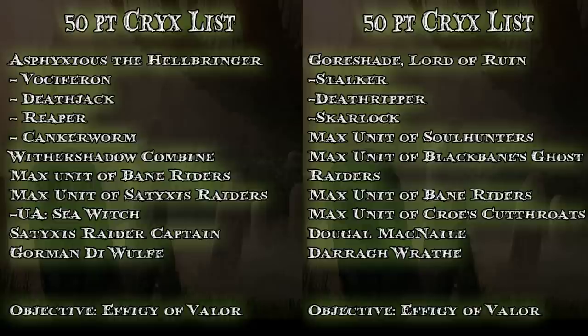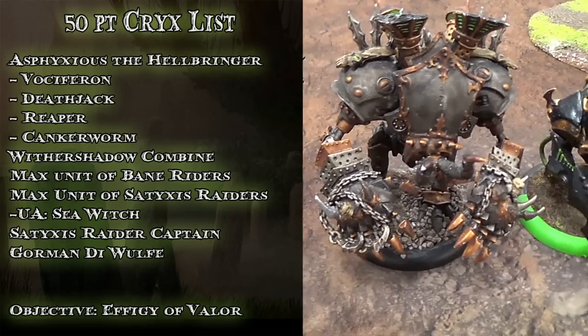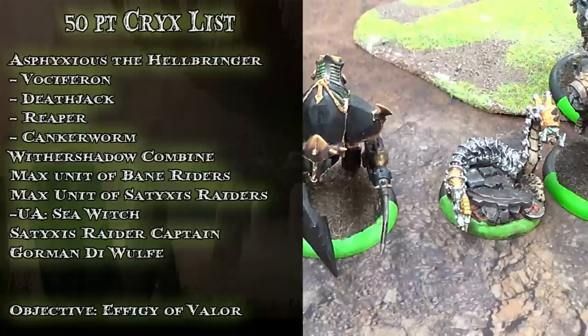I didn't want to run the risk that if my opponent selected Sorscha, Gorshade would not have a feat and I would have to struggle with an uphill battle on how to kill my opponent. Sticking with Asphyxias, he's got a couple of strong jacks that can take a lot of damage and not be as afraid of the Winterguard Death Star should my opponent take the Sorscha list. I also like utilizing the Sorscha Raiders with Ashen Veil in this matchup.